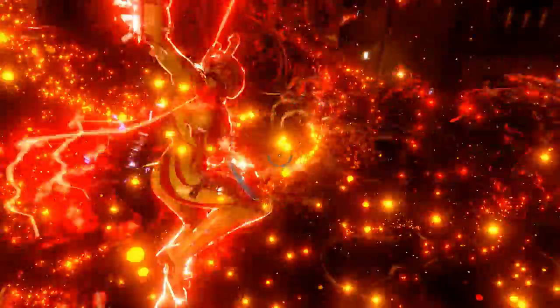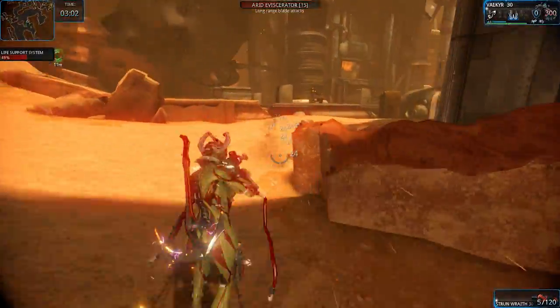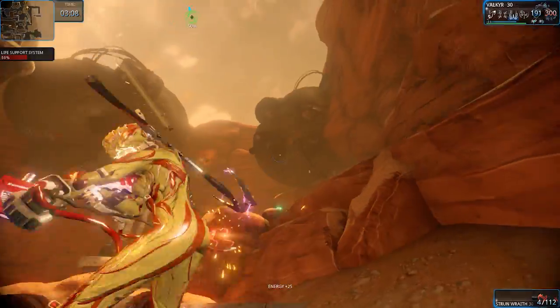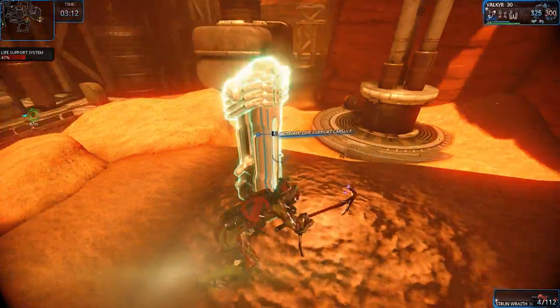Welcome to another Crash Course in Warframe! Today we're going to be taking a look at Valkyr, the little ball of anger that came coupled with Damage 2.0 in Update 11. Now, Valkyr is assumed to be a product of the Zanuka Project, or some other project headed by the evil Alad V, where they specialize in ripping apart Warframes and building exceptional vacuums. Keep this in mind as we go through some of the abilities, because some of them do feel like slightly altered versions of other frames' current and retired skills.